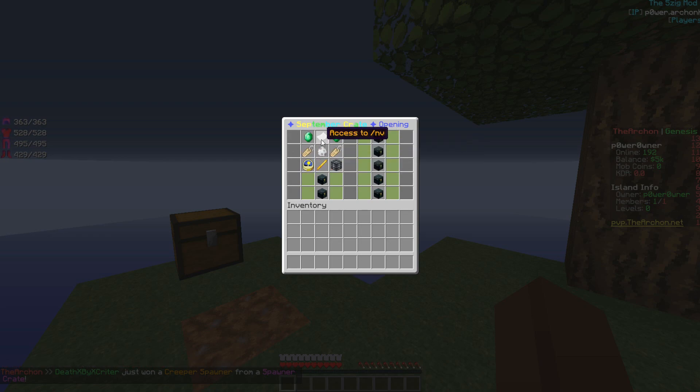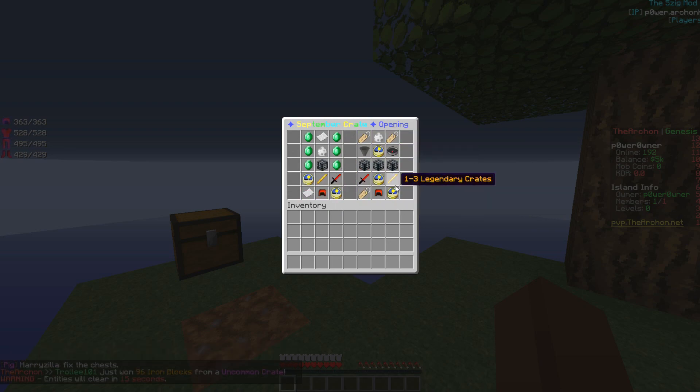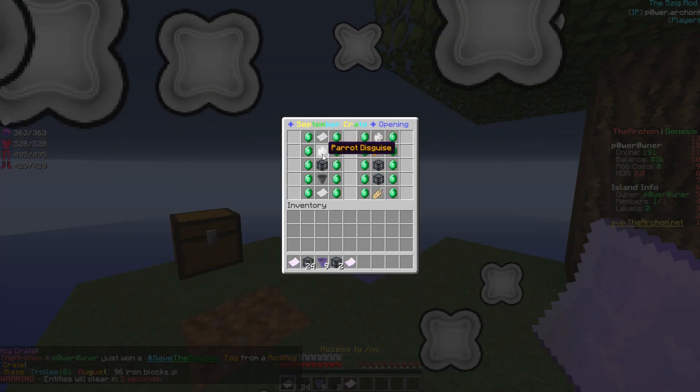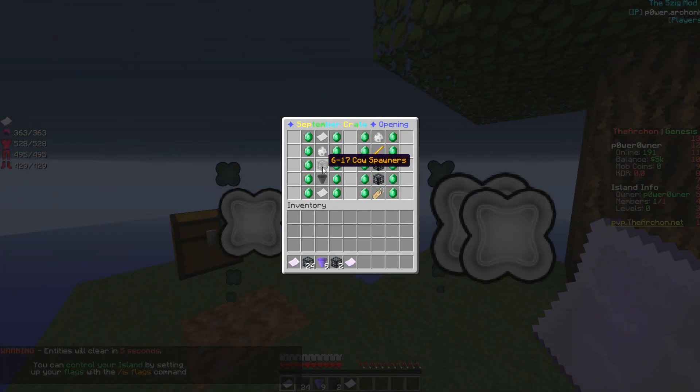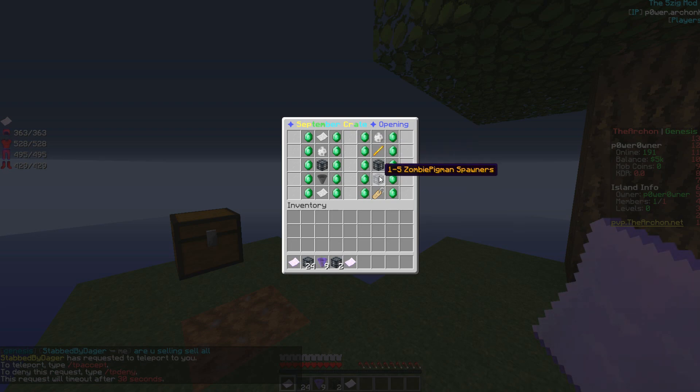Night vision I guess? I don't know what we're gonna get. But let's just open up all of them and see what we're gonna get. I guess the middle part is the things we're gonna get. So we got access to the night vision, parrot disguise, 6 to 17 cow spawners, 7 to 12 chunk hoppers, sell all, parrot disguise, 1 to 3 legendary crates, more cow spawners, zombie pigment spawners, and a save the amazon tag.